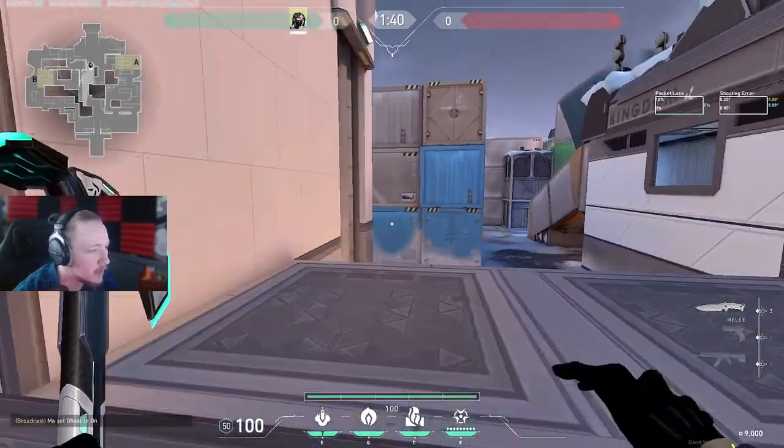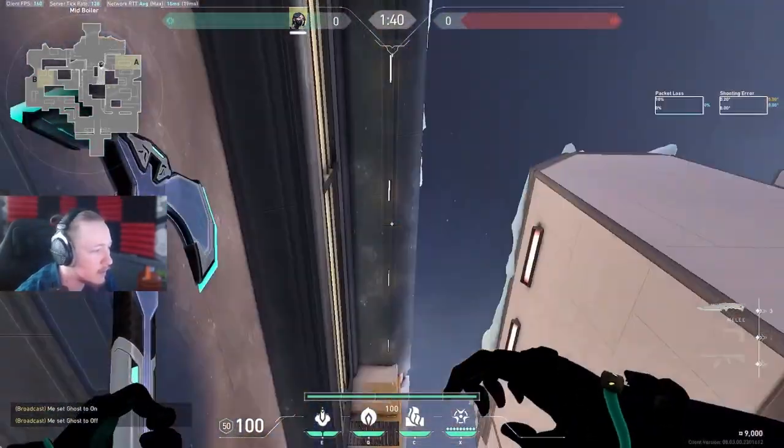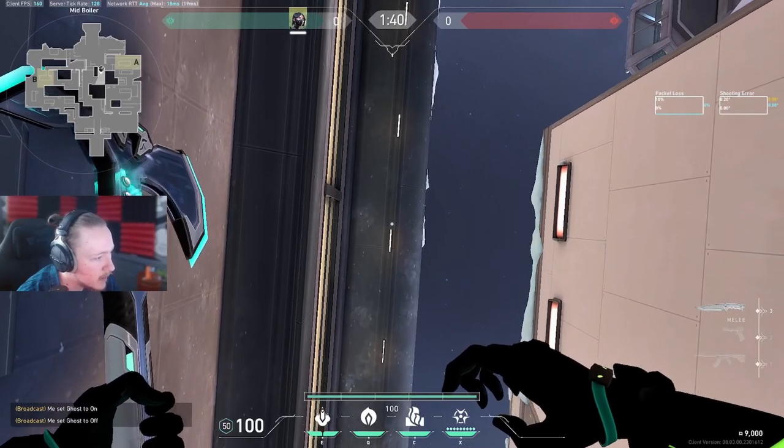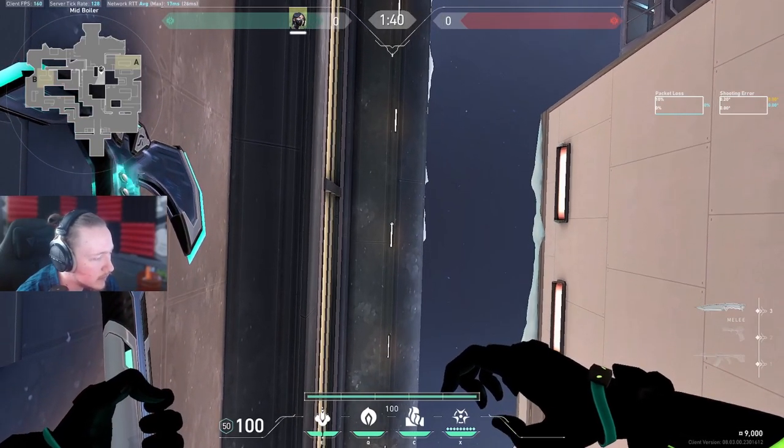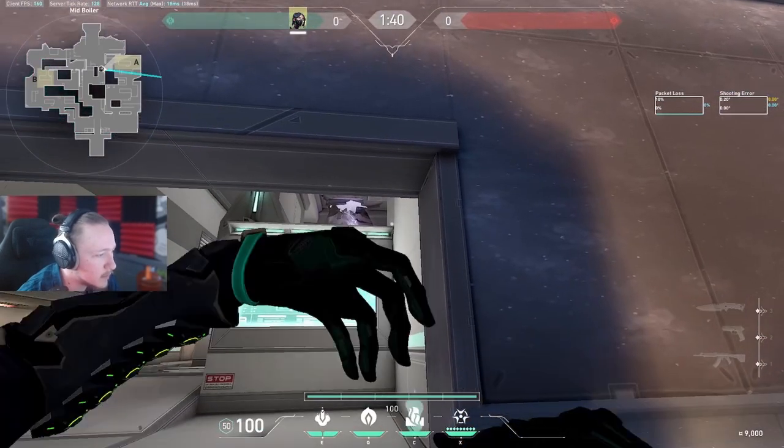Hello, this is my Viper guide on Icebox. We're going to start off with defense and look at the main wall you'll be placing a lot of the time - the default wall. We're going to line up by looking straight up at this light, the edge of the light, and aim at this corner here.